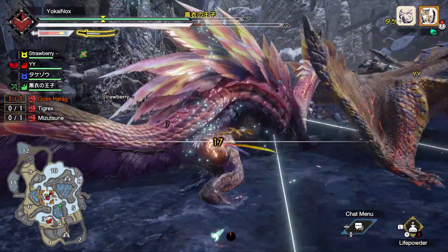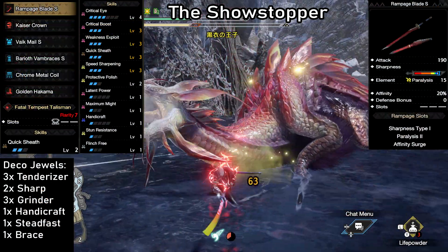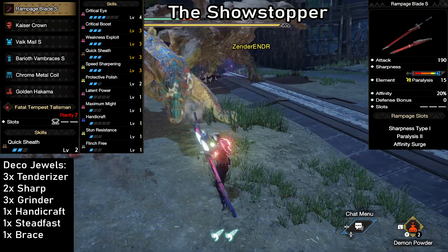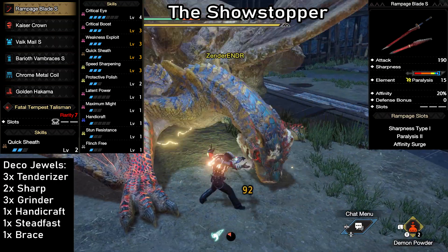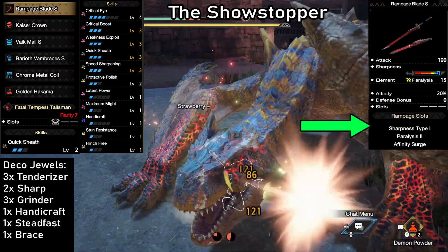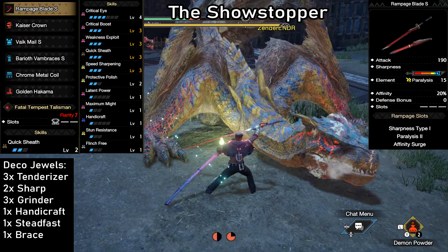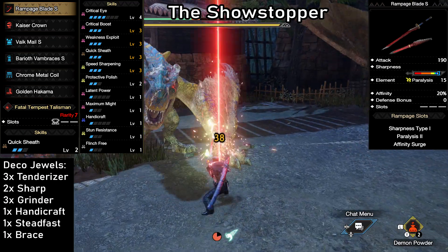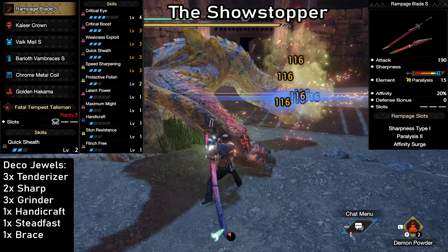We're gonna start off with a build that is a lot of fun to use and one of my personal favorites: the Showstopper. A Paralysis Longsword build using the Rampage Blade S. I love using this when I want to add some additional support or just help lock down a monster that moves a lot or tends to get a little annoying. Usually the Rampage Longsword gets outperformed by other options, but this is where it shines — there are simply no other good or even decent options when it comes to Paralysis on a Longsword. We customize the Rampage slots with Sharpness Type 1, Paralysis 2, and Affinity Surge, giving it 190 Attack, 15 Paralysis, 20% Affinity, and White Sharpness when using one level of Handicraft. 15 Paralysis might not sound like much, but it's enough to paralyze any monster you fight at least twice, and your fellow hunters will appreciate it.